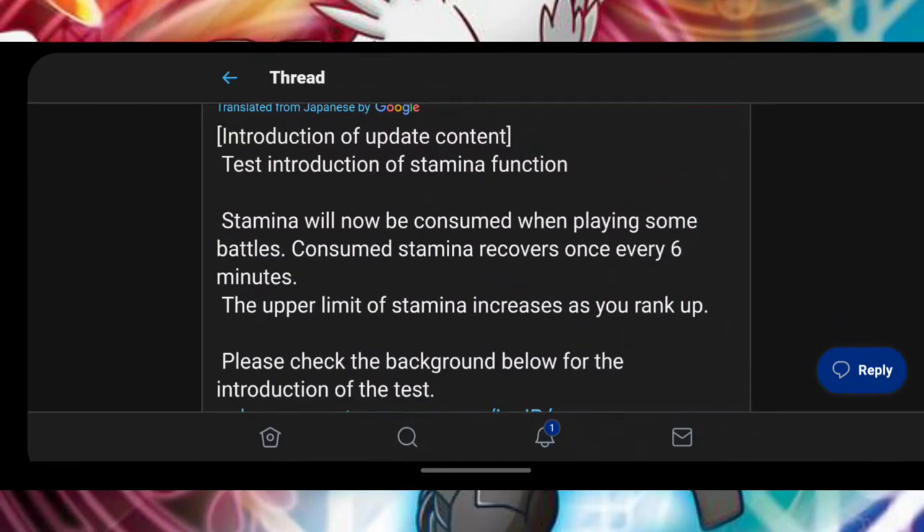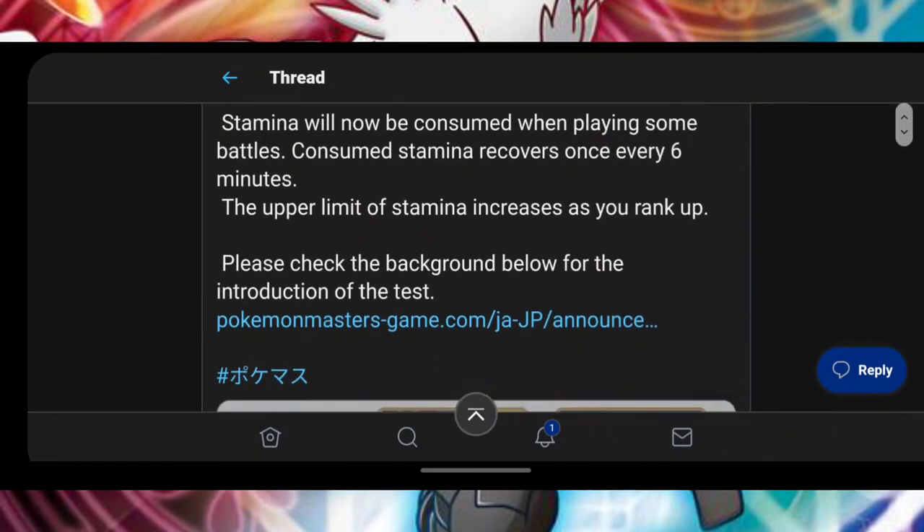Test introduction of stamina function. Stamina will now be consumed when playing some battles. Consumed stamina recovers once every six minutes. So that's actually not bad, because a lot of stamina games you could recover one stamina every 15 minutes, which is stupid. So having it recover every six minutes for one stamina is actually not bad at all. The upper limit of stamina increases as you rank up, so we already know about that.